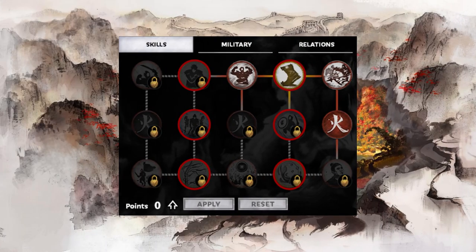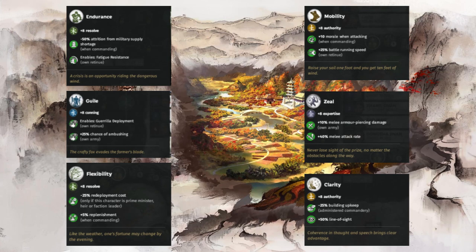Now let's turn our focus onto the other six skills on the vanguard skill tree: Endurance, Guile, Flexibility, Mobility, Zeal, and Clarity. As you can see from the color code and stats being boosted, these are skills taken from other classes. Endurance and Flexibility both provide resolve so they are champion skills; Mobility and Clarity both provide authority so they are commander skills; Guile is a strategist skill and Zeal is a sentinel skill. Every class has three active and passive skills, six skills focused on their primary stat, and six skills borrowed from other classes. We won't discuss these in great detail here as they will all be covered as part of their own class.